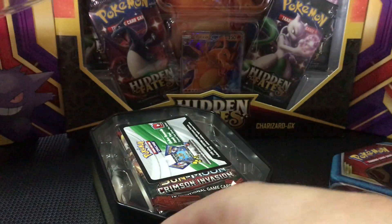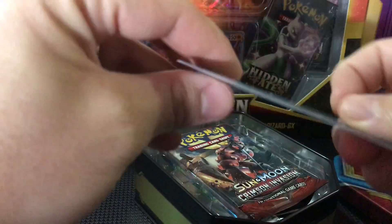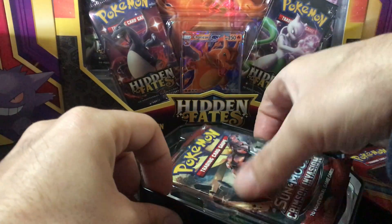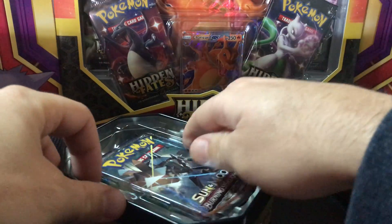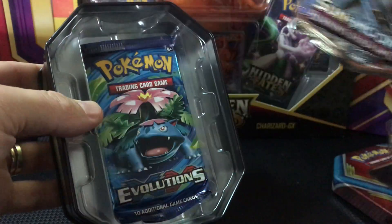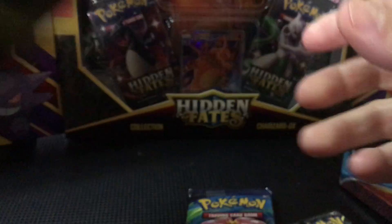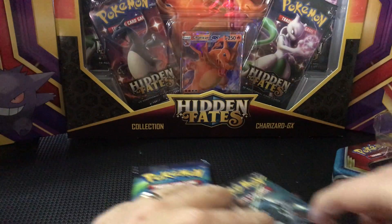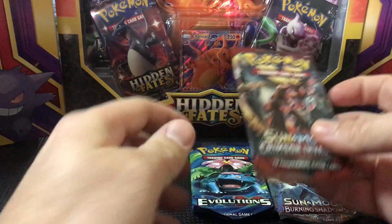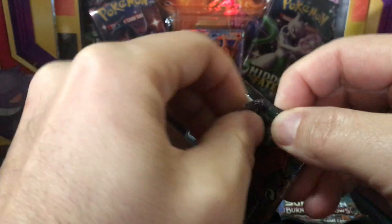I keep all these promo cards pretty well — they all come pretty decent. Here is the code card. The packs are Crimson Invasion, Burning Shadows, and Evolutions. We'll go Crimson Invasion first since it's probably the worst set, most likely.